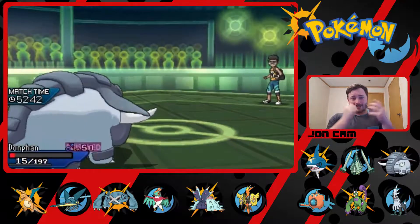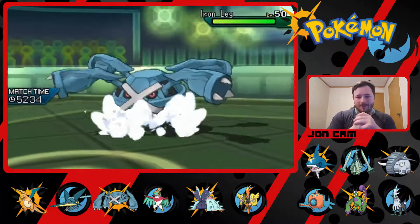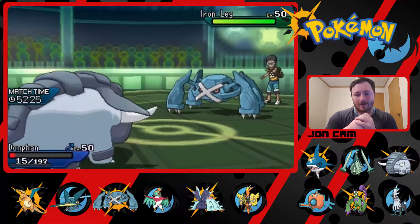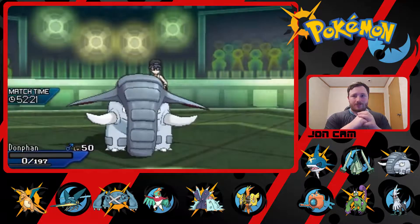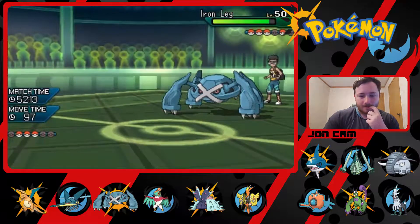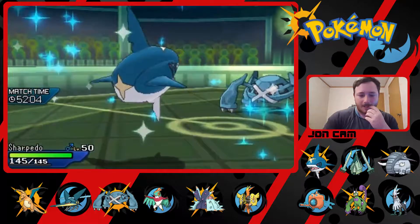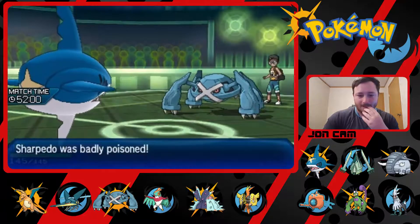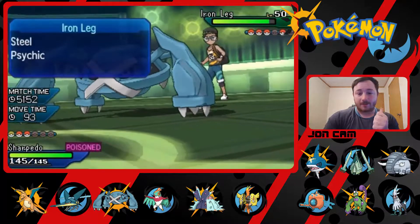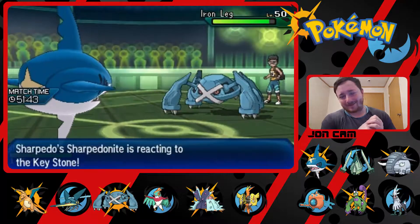I've got to get back into it, knock off some of this rust — it's been a long time. Iron Leg Metagross — it's probably going to Bullet Punch me. I don't have much to do here. Yep, shoot — he's Life Orb. Okay, it's not bad though — I still have a chance here. Sorry if you can hear my son, he's upset. I could Crunch here, it'll do a lot of damage.